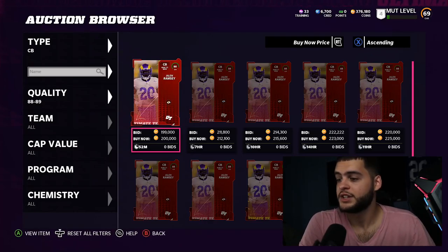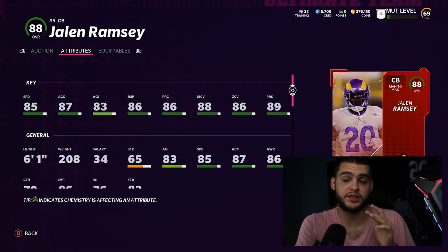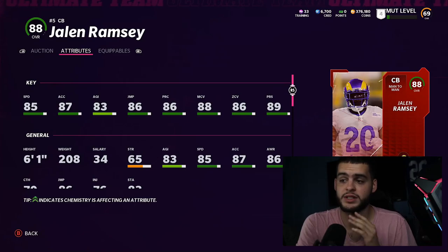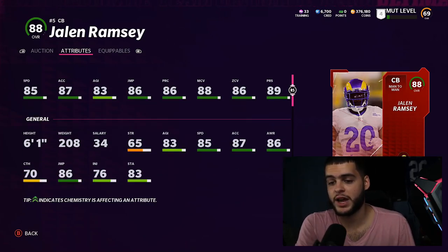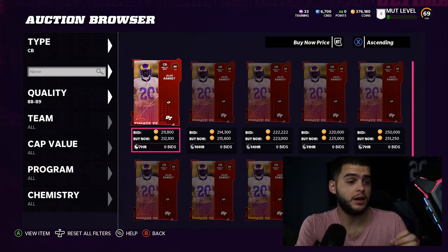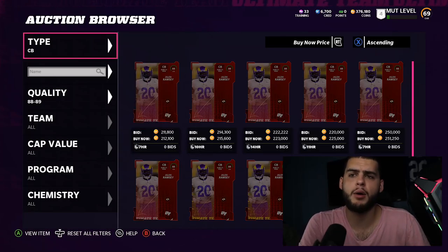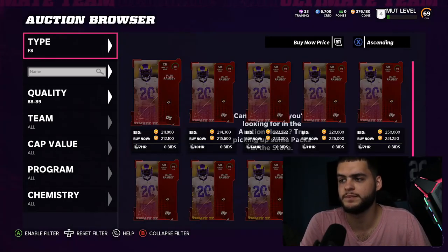For cornerbacks, Jalen Ramsey is one of the top ones in the game. His 86 speed isn't the fastest, but powered up and chemmed up with strategy cards he'll get close to 90 man coverage, 90 zone, 90 press, and 90 play recognition at 208 pounds — 6-foot-1 with 88 acceleration. Deon Sanders is pretty good too, along with Jayle Alexander and JC Jackson. I'd probably use Deon and JC to start and maybe get Ramsey as your number one corner. Defense is weak overall so I'd stay a bit cheaper at cornerback for now.